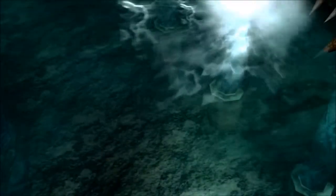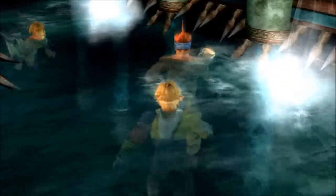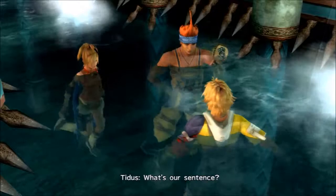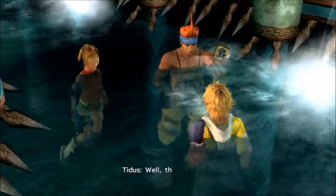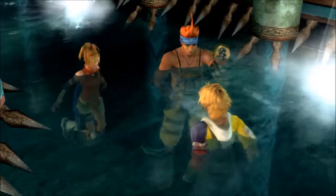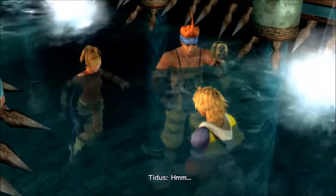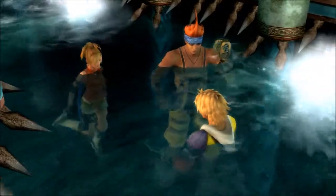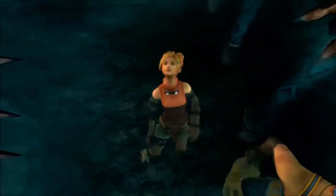So yep, everybody drowns to death. Oh no, we're alive. Let's send the three people that can swim into the water. Brilliant. Yevon, they're crooked, and they can't even get a proper punishment going. Where's Yuna? I don't know. Wonder if we should wait for her. Well, nobody waits on this game. Let's wait at the exit. Screw it, we'll wait for her at the end. Oh, there's got to be a way out of here somewhere. Because, you know, Yevon are really that stupid, they probably would design an exit.